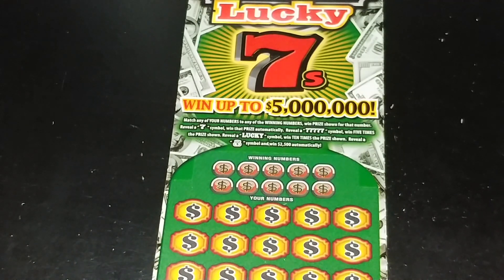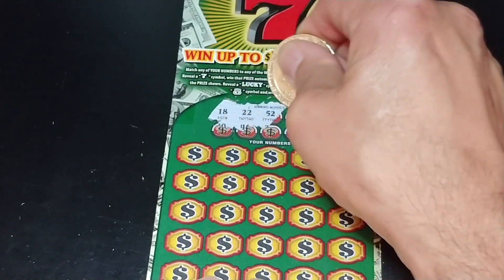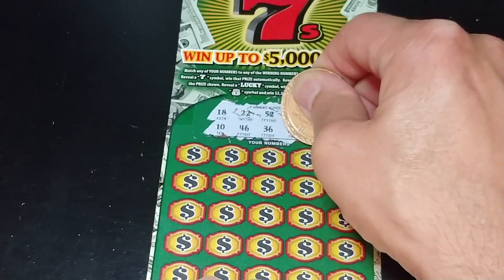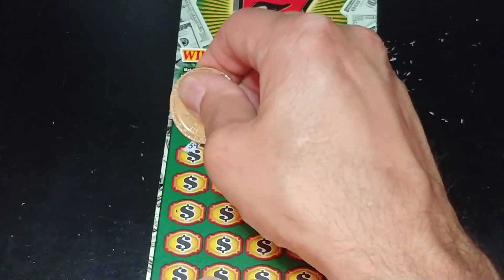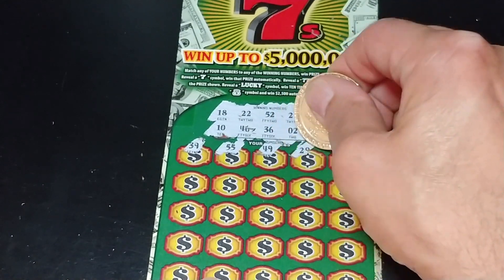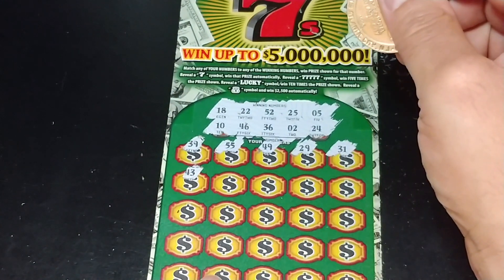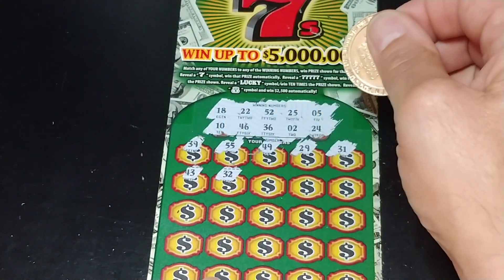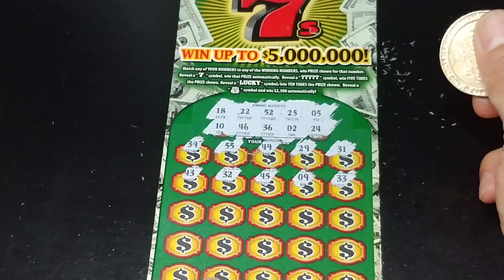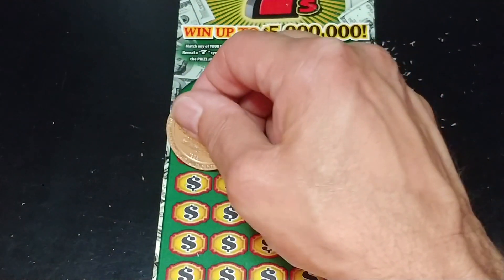Get a money bag symbol to win $2,500 automatically. We're looking for 18, 22, 52, 25, 5, 10, 46, 36, 2, and 24. And we have 39, 55, 49, 29, 31, 43, 32, 45, 9, 33. Nothing up top so far.